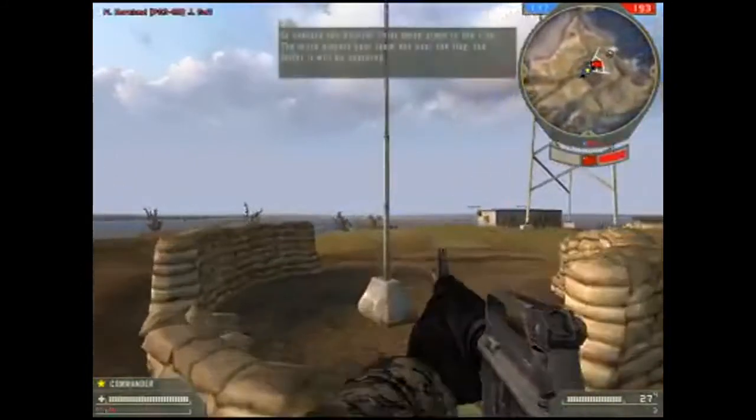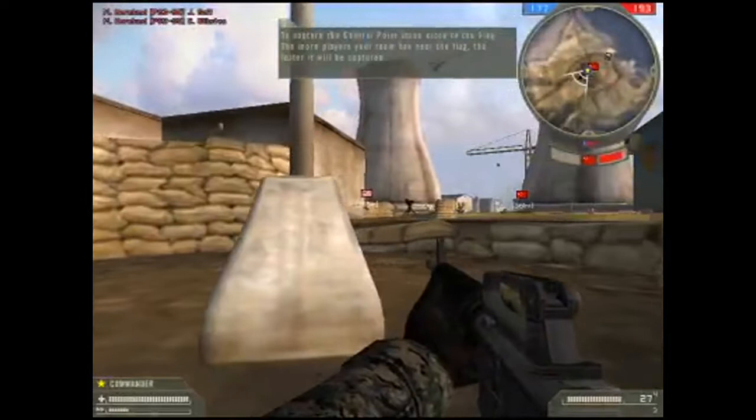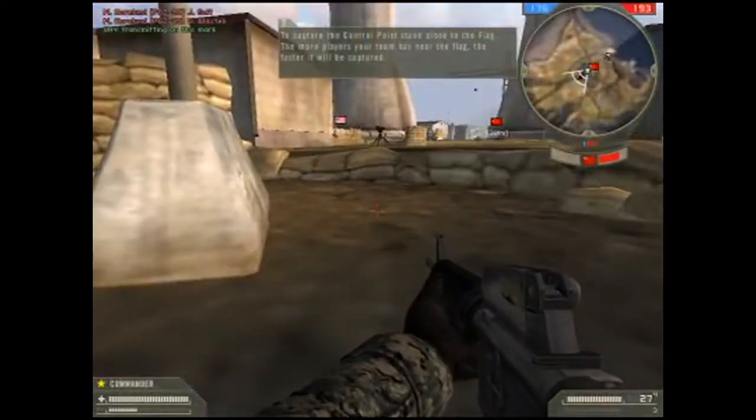To capture the control point, stand close to the flag. The more players your team has near the flag, the faster it will be captured.